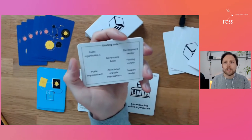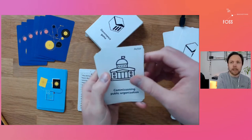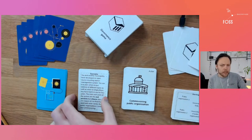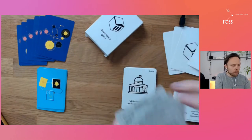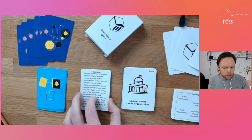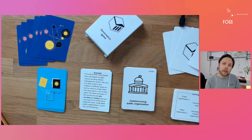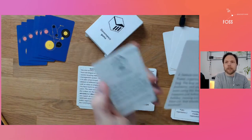It includes different starting states, which have a variety of different actors. The actors can be public organizations, civil servants, steering groups, and such. To make it more real, we also added a few scenario cards which are based on real situations, to give you a little bit of a challenge. The purpose is to get a consensus of how the governance in this project should work. It is a co-op game, so the only way to really lose is if you cannot agree at all. And to make it a little bit more tricky, we added a few calamities — things that might happen, like finding a bug, or there are some other concerns.